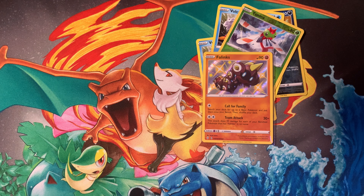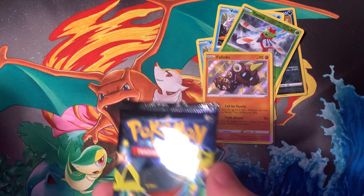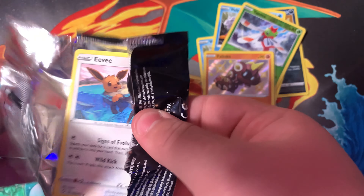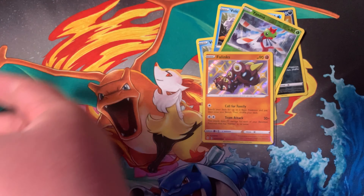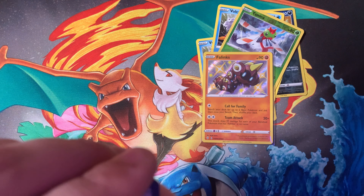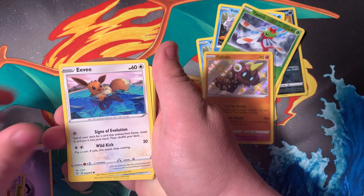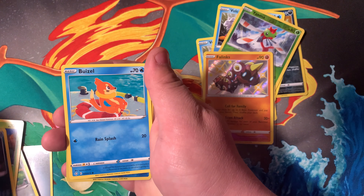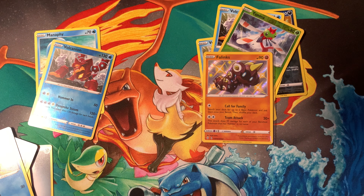Now we got four packs from the left side, which is probably going to be better. Hopefully we get a shiny V. Code card. Energy, Dartrix, Rusted Shield, Eevee, Cufant, Cacnea, Nickit, Buizel, Volcanion again, Manaphy. Of course.